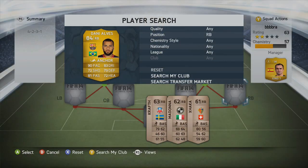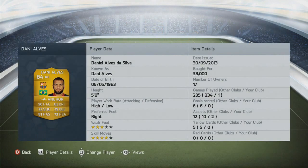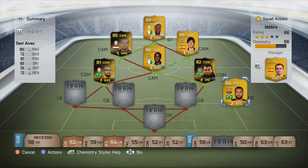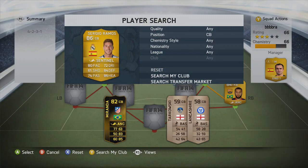At right back we have Dani Alves — loads of pace, loads of skill. But really importantly, he's got really good passing stats, which some full backs don't have, so it's really good to have him in there. Four star skill moves on him as well, and his crosses are excellent.